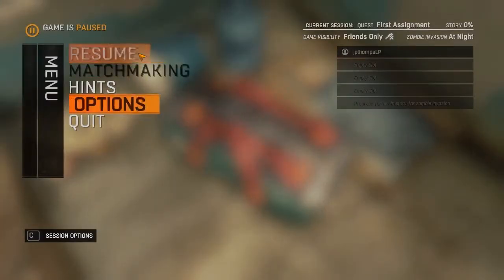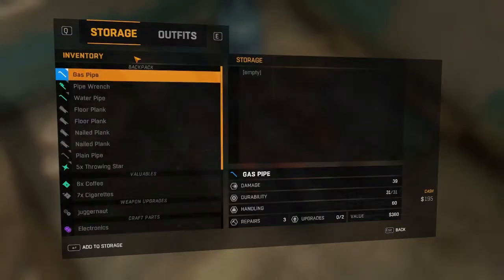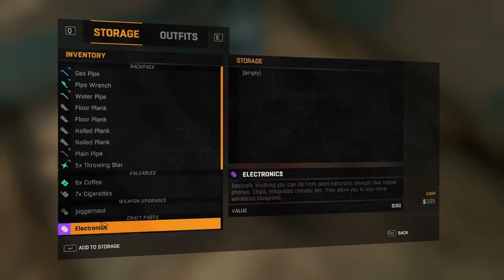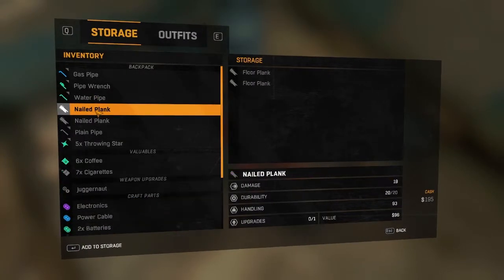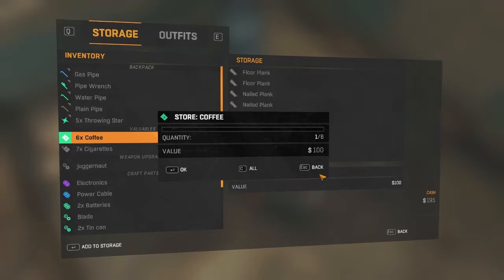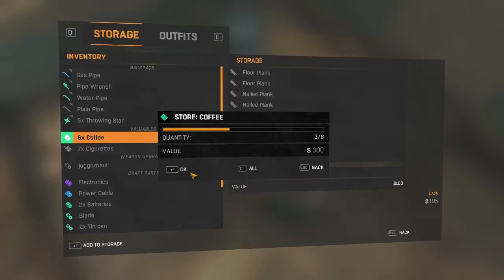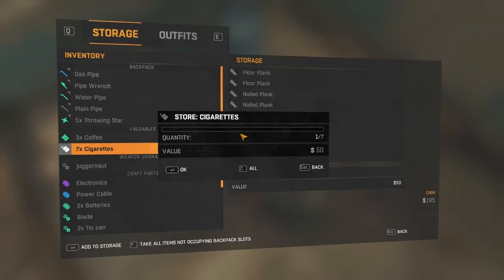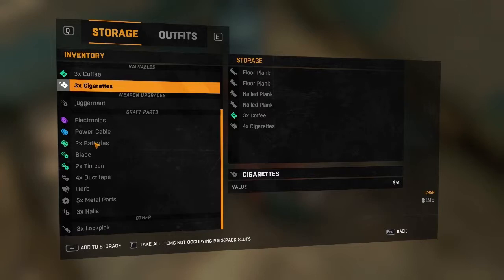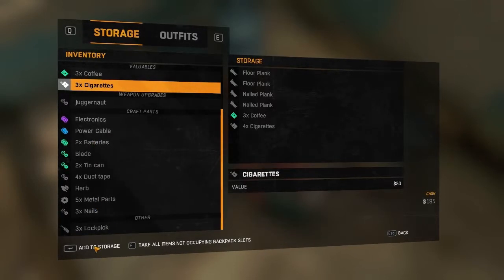Let's see — player stash. I want to resume. I hit F and it went to the main menu, that's weird. Do we want to put anything in here? Let's add that to storage, just in case. How do we change the quantity? Like that? Cool. Cigarettes, we'll put four. Take all items not occupying backpack slots — that's interesting. Outfits, same fresh clothes as before.